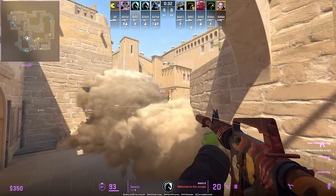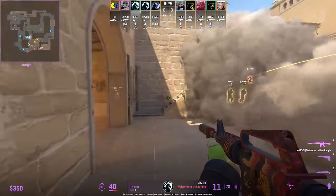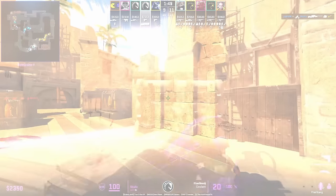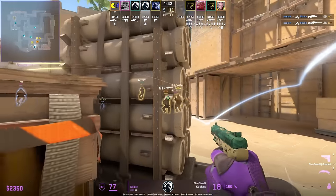If T's are executing A and throwing the standard right-side A smokes, ask for the boost to seal the jungle smoke. If you're on default and T's are coming out and you have no teammate to flash for you, throw a self-pop flash off the shadow wall — it'll blind T's coming out ramp.